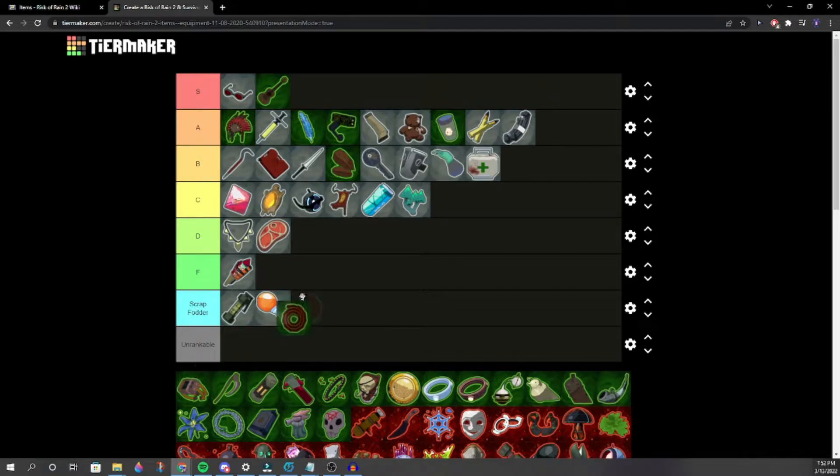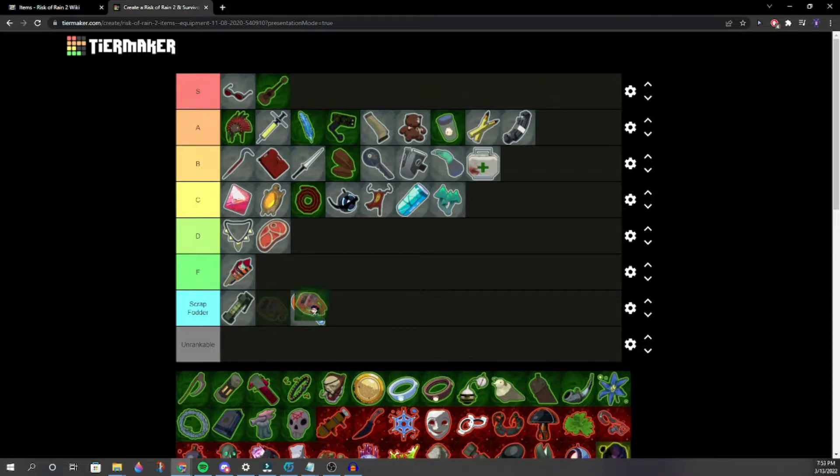Red Whip — it's funny but doesn't do much in combat. Old War Stealth Kit — one player says Scrap Fodder, another says it's higher quality than that. It activates Red Whip and a bunch of out-of-combat synergies to get you back into combat.